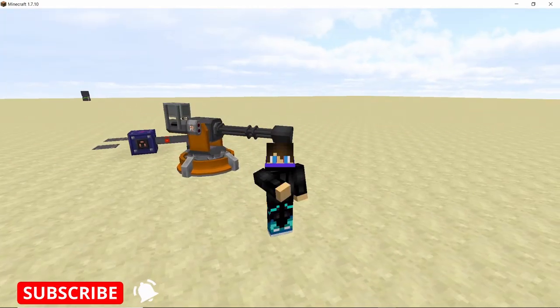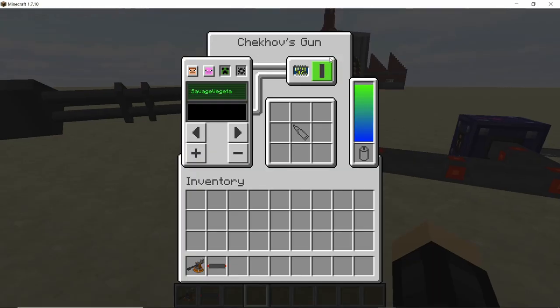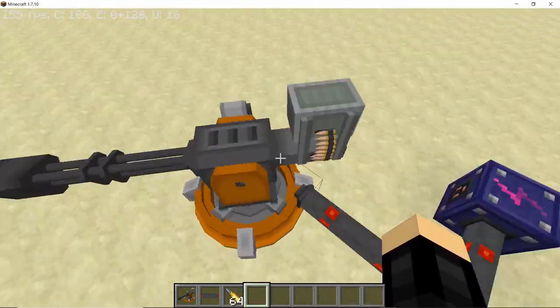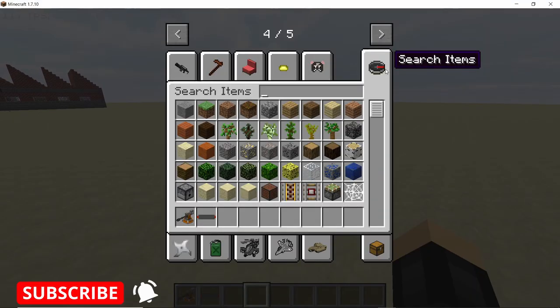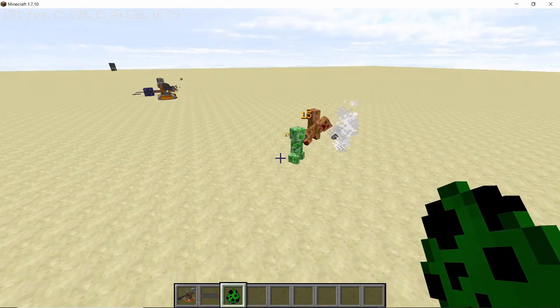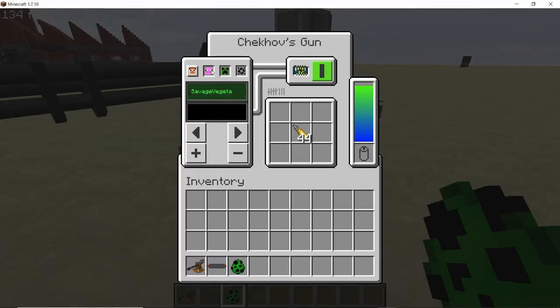Now let's check out how this turret fires. The ammunition for this turret is the 50 BMG bullets, and there are a lot of different variants available. Let's start with normal 50 BMG bullets — place them in the ammo slot, select monster mobs mode, and spawn in some creepers to see how much damage it does.